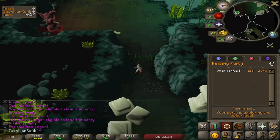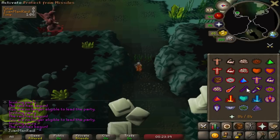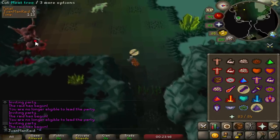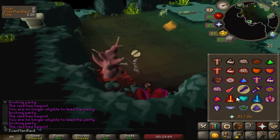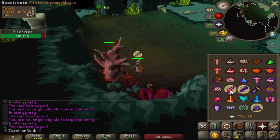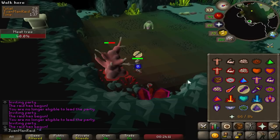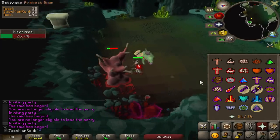The third and final — and most important — application of woodcutting is the Muttadile room, especially if you do solo raids. How fast you cut the meat tree actually depends on how high your woodcutting level is. When I started raiding on this character, it was at around 60 woodcutting, and you can notice the difference. I'll demonstrate how fast you can cut the tree at 99 — sometimes you can literally chop the tree down a quarter of its health with one chop. Muttadile is the most damaging room outside of Olm, and cutting the tree as fast as possible in a solo will help you use much less food.